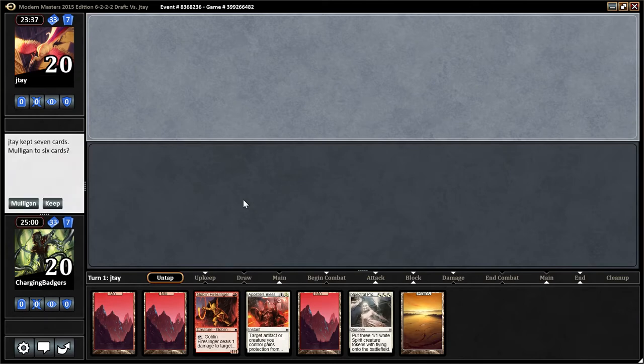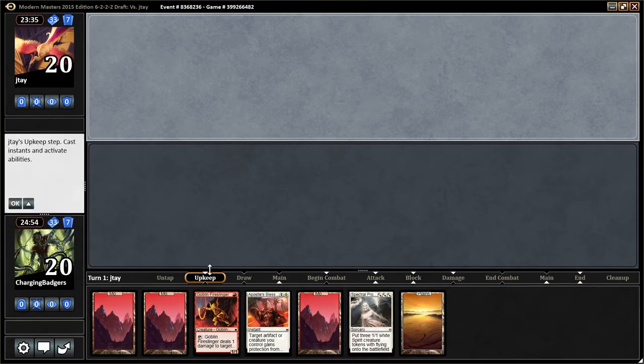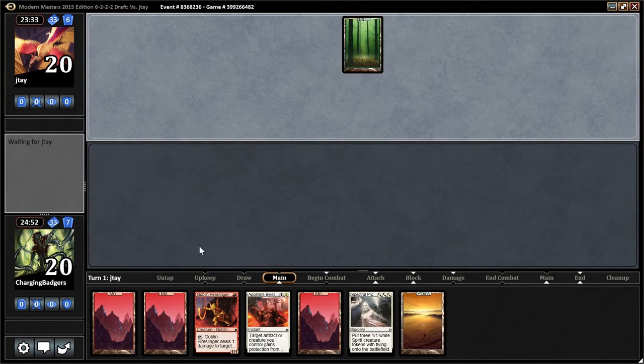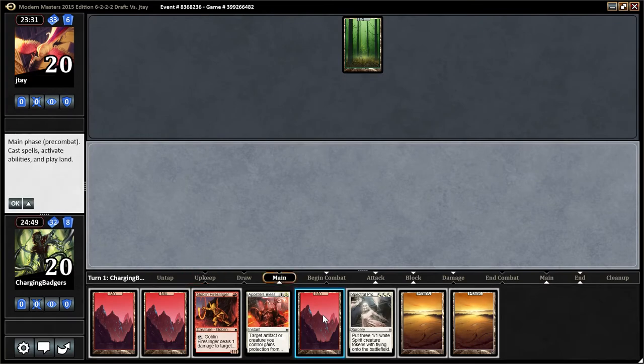I don't think this is a great hand, but I think we can keep it. I think it's a keep. He's going first, yeah. That means we only have 12 lands left. Turn 1, Fireslinger. We have lots to draw into, I think. Any planes is significantly empty.